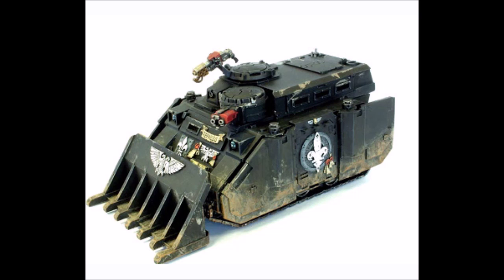The repressor costs 75 points and it's kind of like if the Exorcist, the Immolator, and the Rhino all had a baby. Basically the repressor is exactly the same as a Rhino, except it has Front Armour 13. It also comes with a free dozer blade, a slightly worse Storm Bolter that can't fire the full 360 degrees, and a heavy flamer as well. It has Transport Capacity 10, comes with Smoke Launcher as standard, and has Shield of Faith, which means Adamantium Will and a 6-up Invulnerable save.